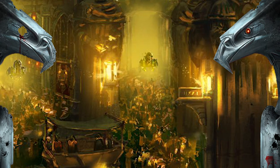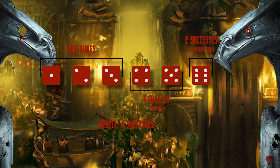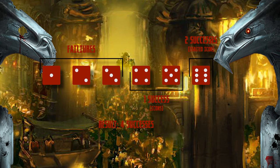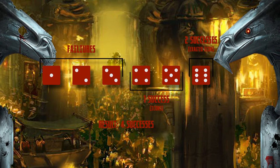When dice are rolled, a 1, 2 and 3 are failures and discarded. A 4 or 5 counts as 1 icon, or successful roll. A 6 counts as 2 successful rolls towards your goal. These successful rolls are called icons, and the 6 is called an exalted icon.